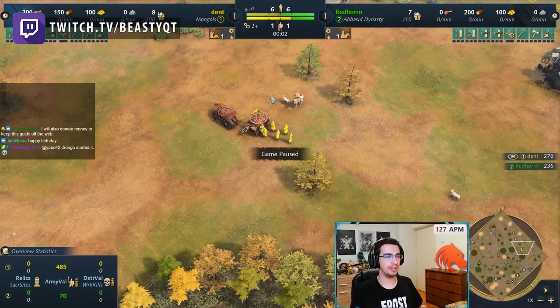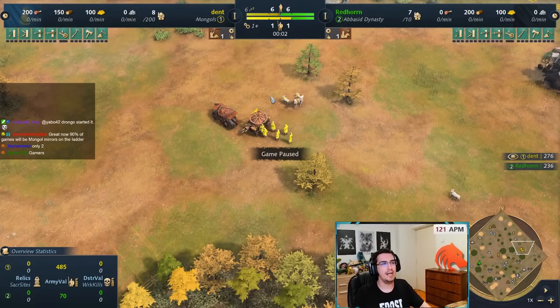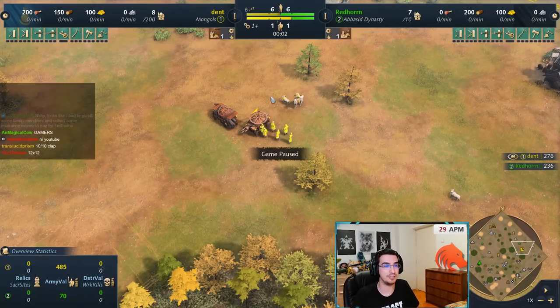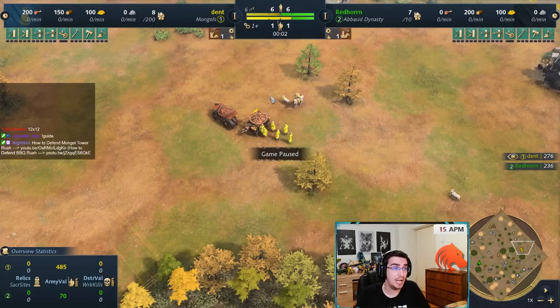Today we're doing another guide on how to Mongol tower rush in Season 3. I wanted to make this back in Season 1, but back then it was really overpowered and I felt I'd ruin the ladder. Right now Mongol tower rush is still viable but not OP — not unholdable — and there's already a guide on how to deal with it.